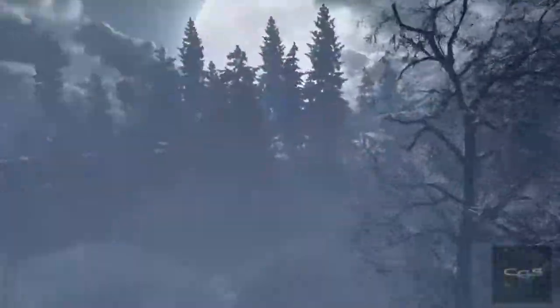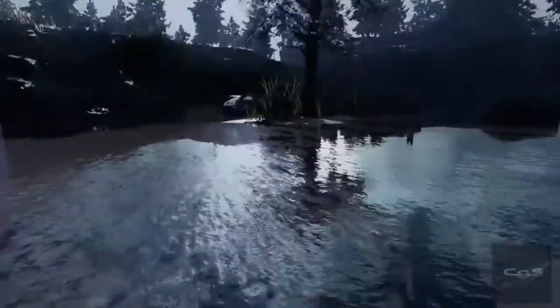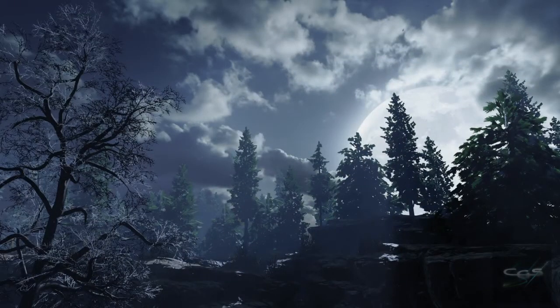We're gonna look at the forest — this is the frozen forest. There's water right here and it looks pretty sick. Actually, in the original Call of Duty World at War, on the original map, there is no water as you can see. It's nice how they added water here instead of just rock.